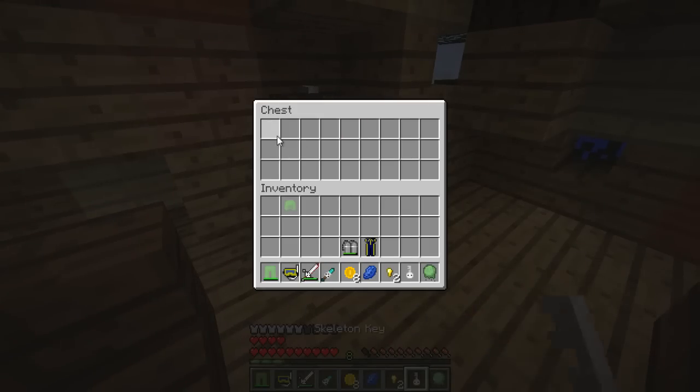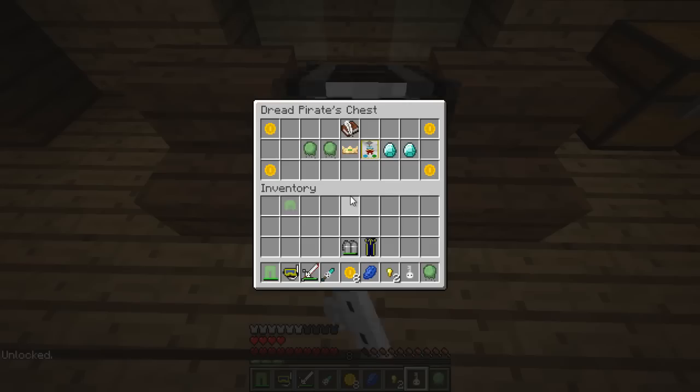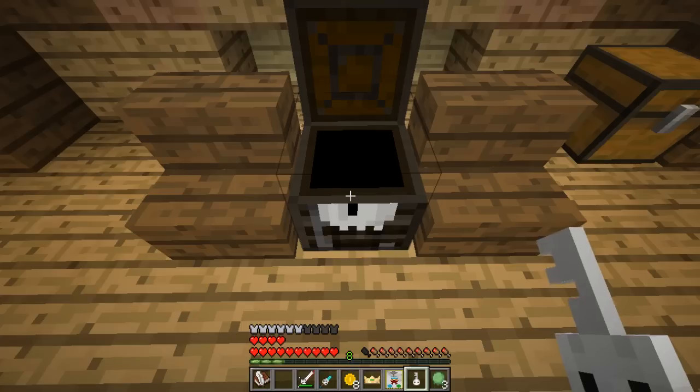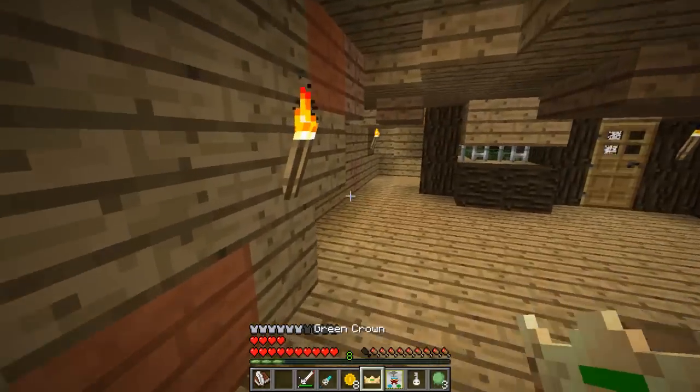What's in here? A skeleton key — probably need that. Yes! We got it, dudes — we got the treasure! We've got some more gold, we've got some diamonds, some more slime so we know it's from Captain Slimebeard, a pirate banner, a green crown, and another book and quill, which I guess is another note from the captain himself.